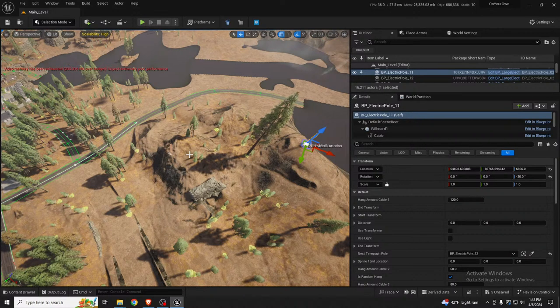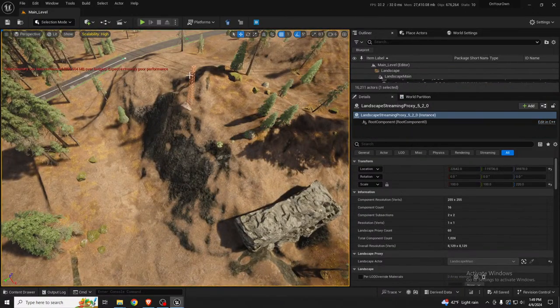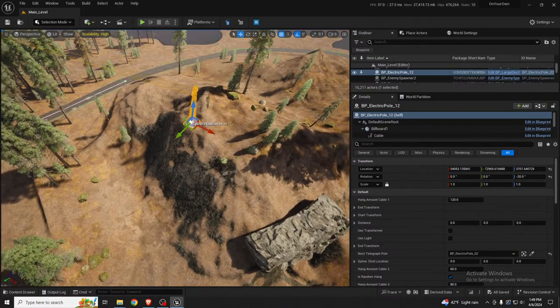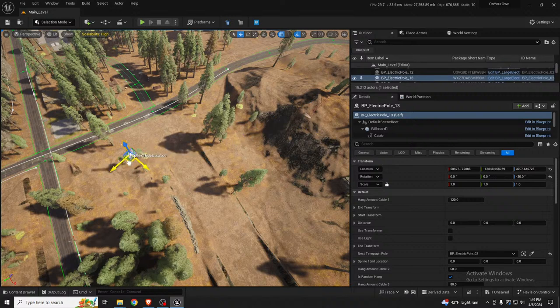Unreal does run pretty well on older cards. When I built the game it defaults to Epic quality and it still runs around 30 FPS. It could run better of course, but not too shabby for a video card that might be older than some people who watch my videos.